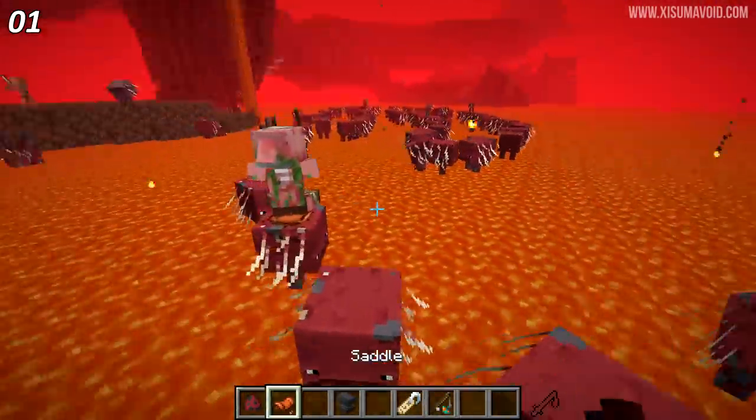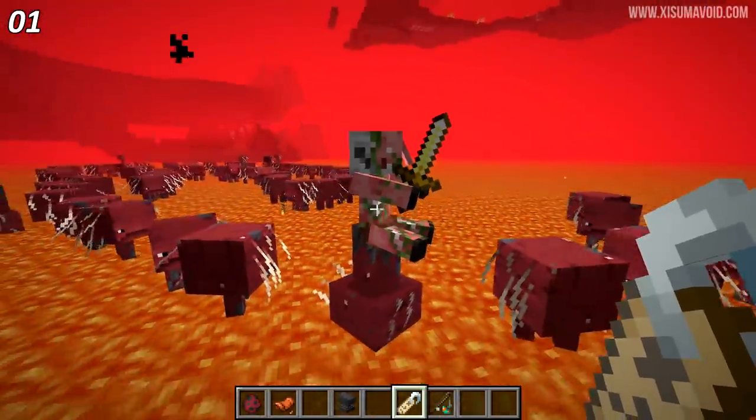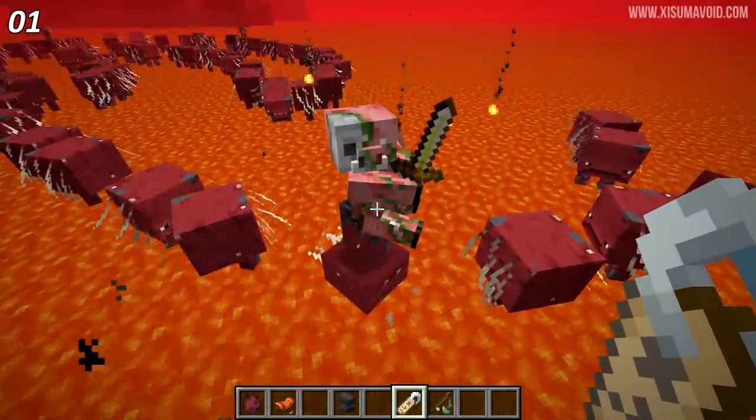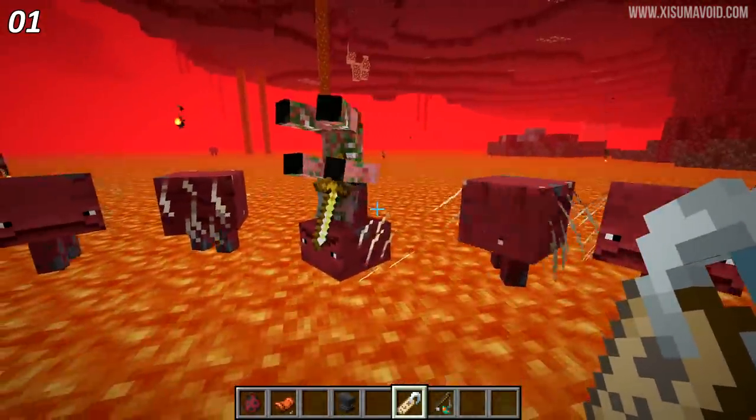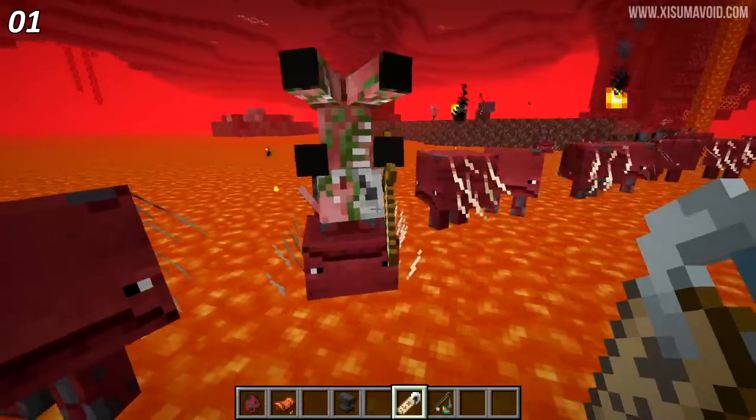Finally I get a zombie pigman. Check this out, we're going to flip this one upside down. You can see the pigman, like the player, stays on top. We can even flip that upside down. And now we've created something that can't be unseen.